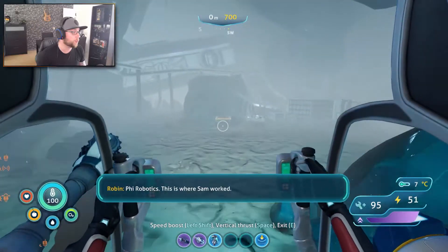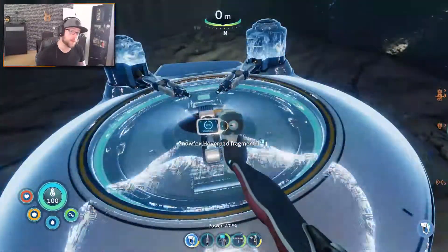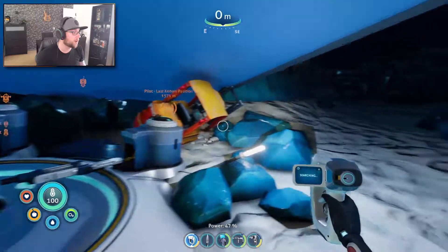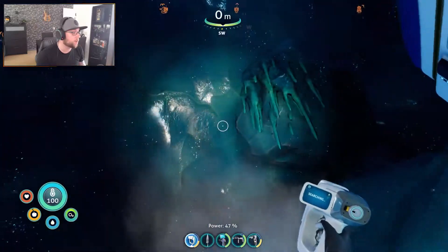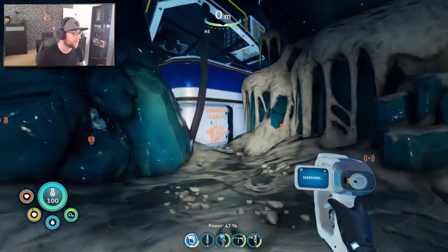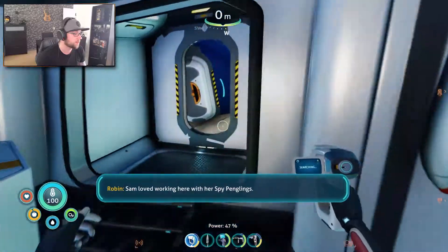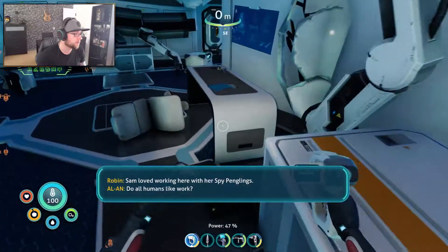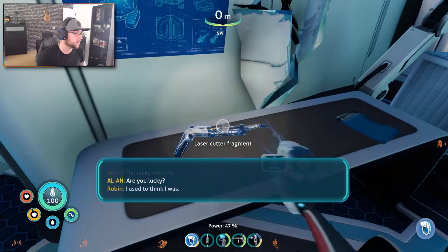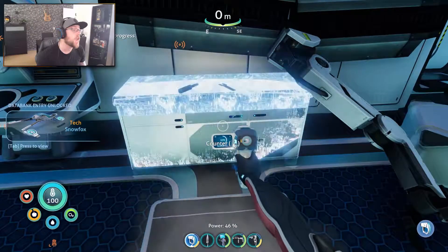This is where Sam worked. Okay, I'm going to exit my prawn suit now. What is this? Snowfox hover pad fragment. What is a snowfox? And can I pet it? I don't know what's what. I don't know why everything's here or what all of this is, but I want to find out. Okay, there's just a whole lot of nothing. Let's see what's in here. Sam loved working here with her spy penguins. Do all humans like work? The lucky ones do. Are you lucky? I mean — I used to think I was. Snowfox fragment — what is it? I don't know.